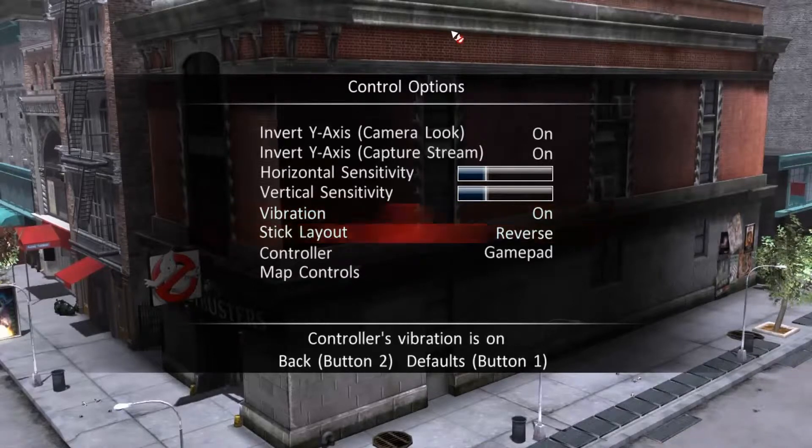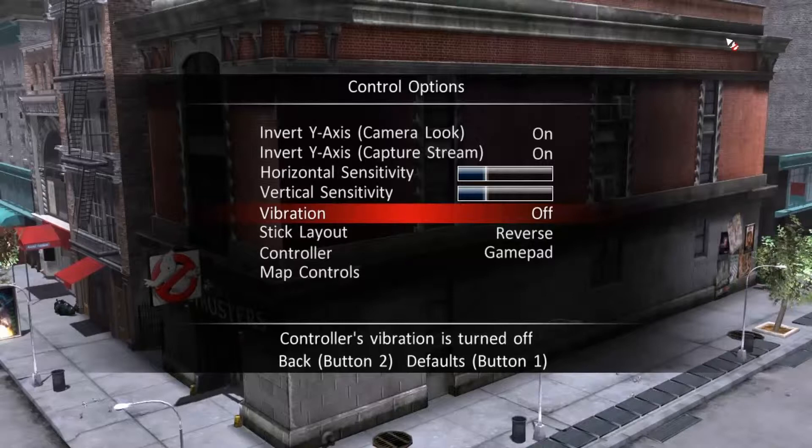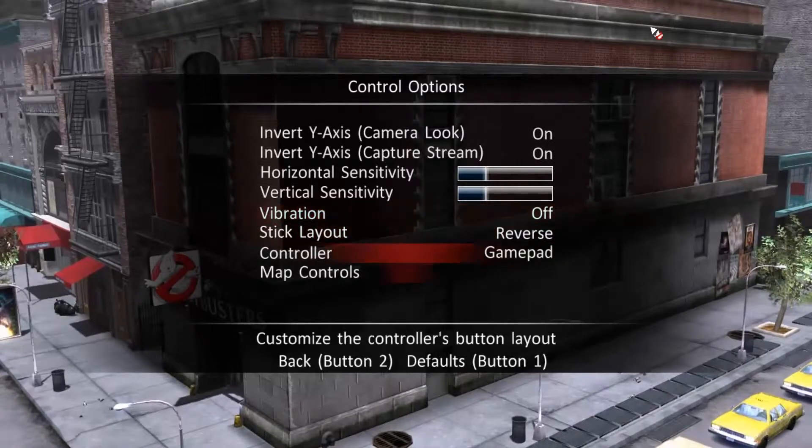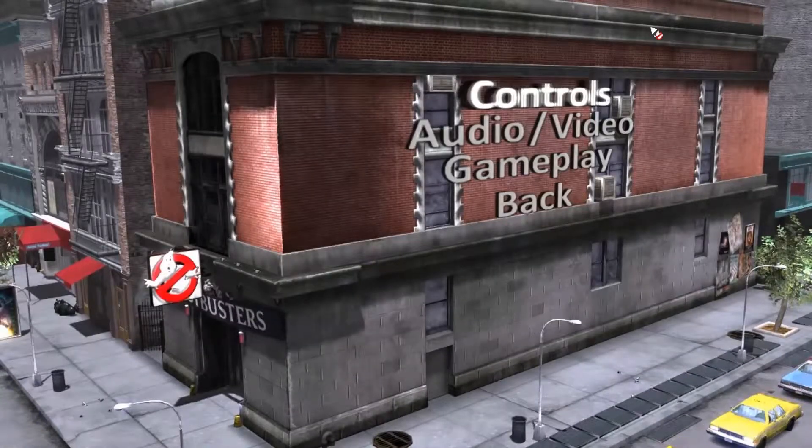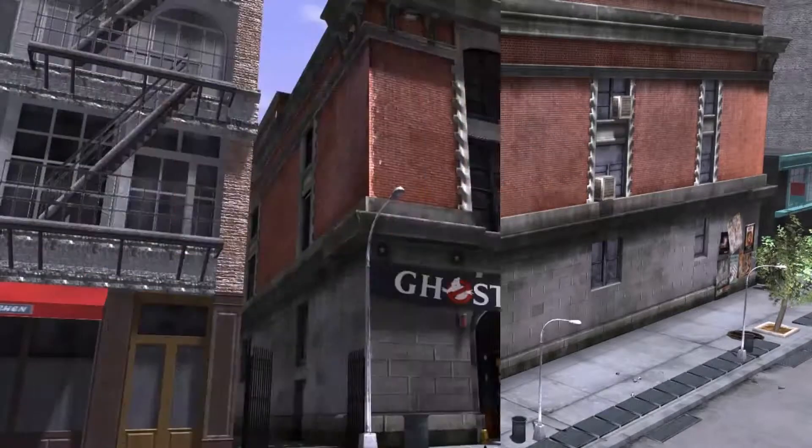The controls here are a little bit funky because it's better to use a controller than the keyboard and mouse. With the mouse controls, if you move left in one direction for too long, it'll speed up kind of like analog does, and you can't disable that. The port to PC was kind of a quick port, so there's a few things missing — for instance, the multiplayer aspects have been removed, and the controls weren't totally optimized. Other than that, it's a pretty good port.